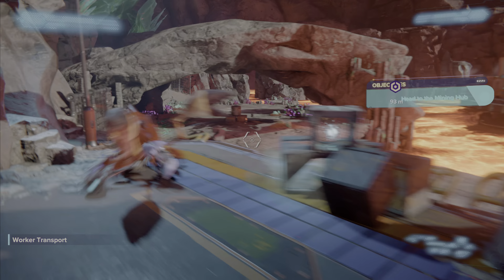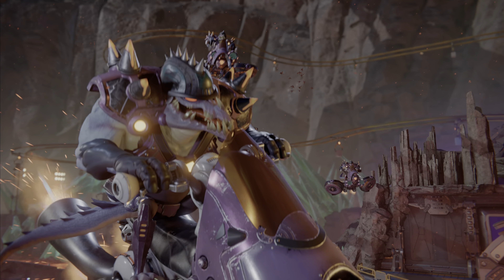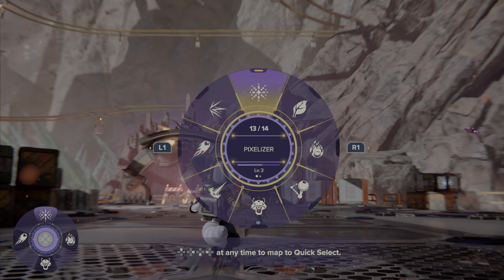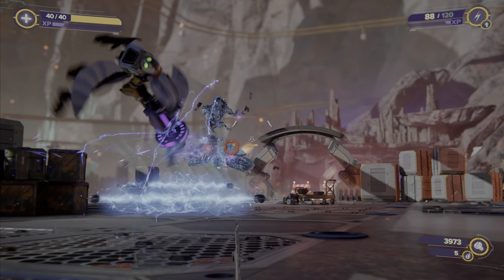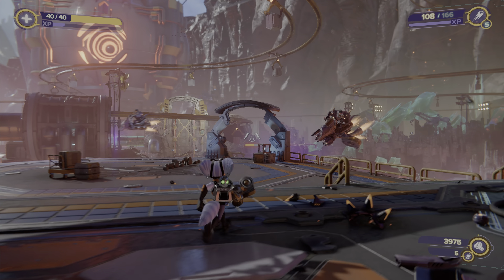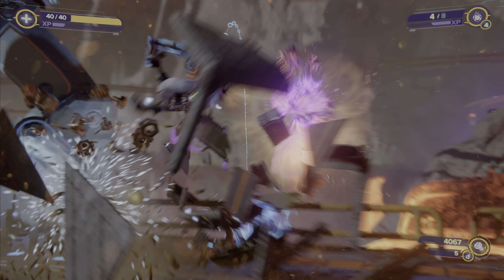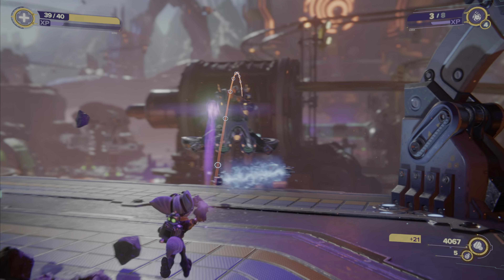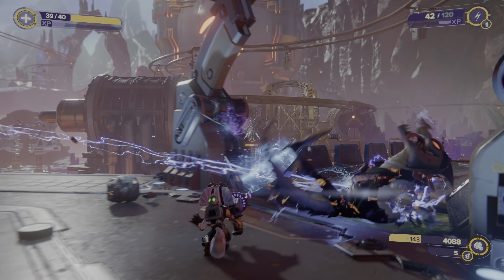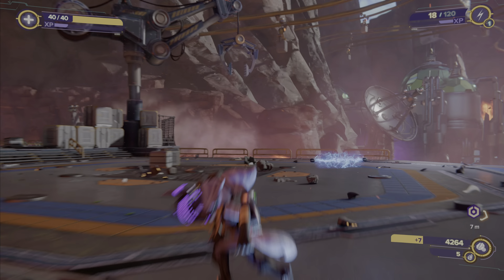Head to the mining hub. Off we go. Keep moving. Another portal came through — another one of Dr. Nefarious's henchmen. Incoming lightning rod — even when I hit one dude, he got electrocuted and the others got it as well, like they're all linked.